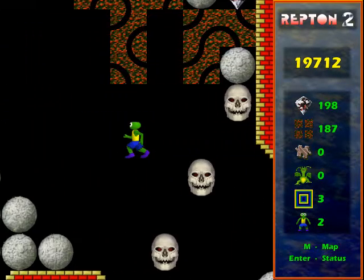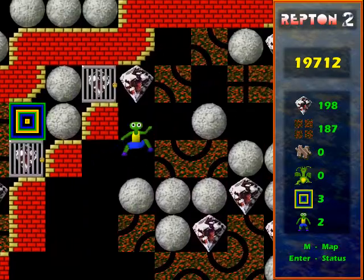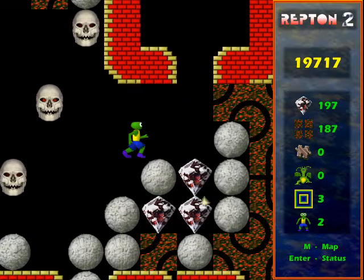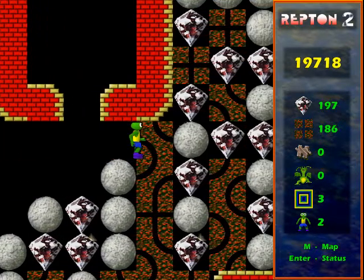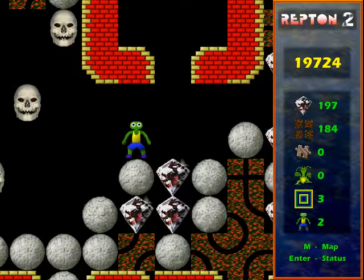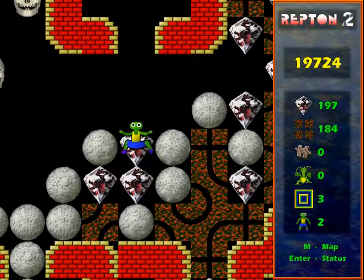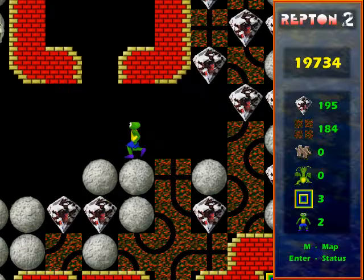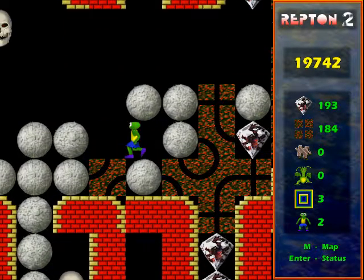Now back to normal speed and I race the spirit back to there — which I couldn't get before because it was a safe. Then I clear these rocks out of the way of the next passage.